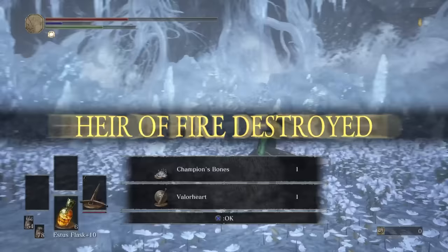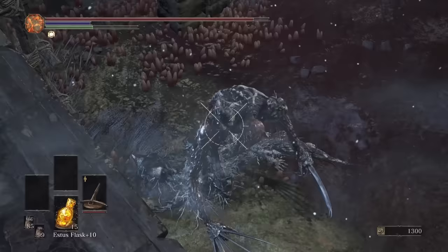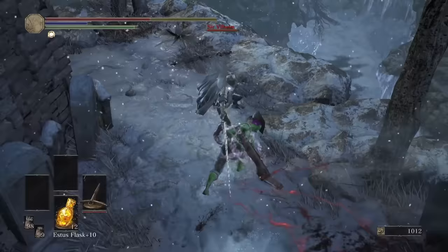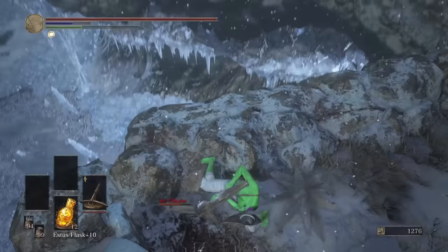Definitely a strong contender for the worst DLC boss. After cheesing the Corvian enemies, we made it to Wilhelm and I had a specific plan for him — sadly he didn't want to play ball and turns out the Dark Hand is a one-shot. On the second try, I don't think that was due to me, but I'll take it. I think he let out a Wilhelm scream as he fell.